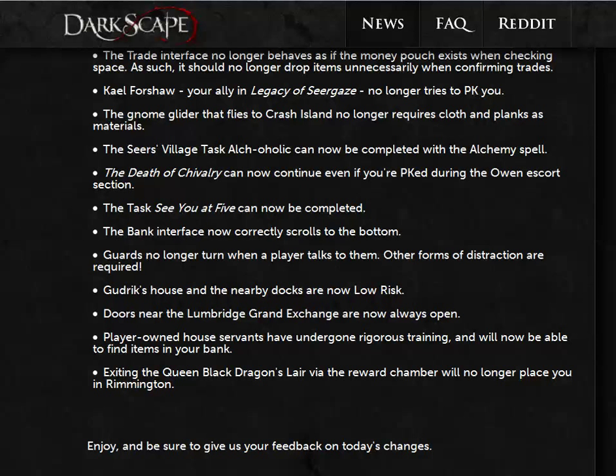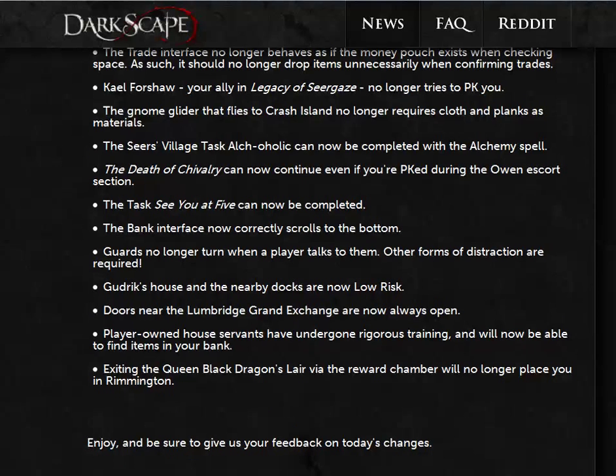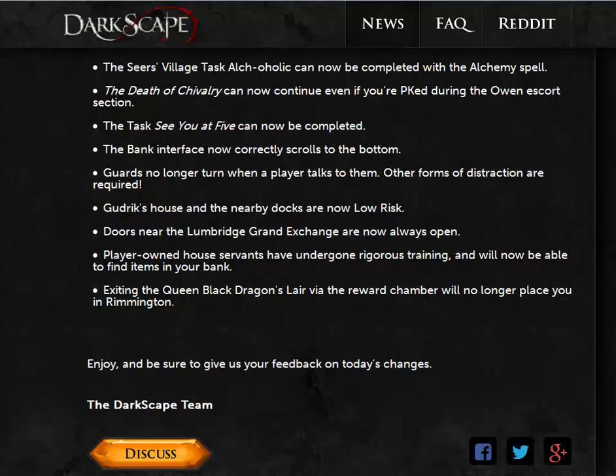Other forms of distraction are required. Gerdrick's house and the nearby docks are low risk. Doors near the Lumbridge Grand Exchange are now always open. Player owned house servants have undergone rigorous training and will now be able to find items in your bank. Exiting the Queen Black Dragon's Lair via the reward chamber will no longer place you in the wrong location. Enjoy and be sure to give us your feedback on today's changes. The Darkscape team.